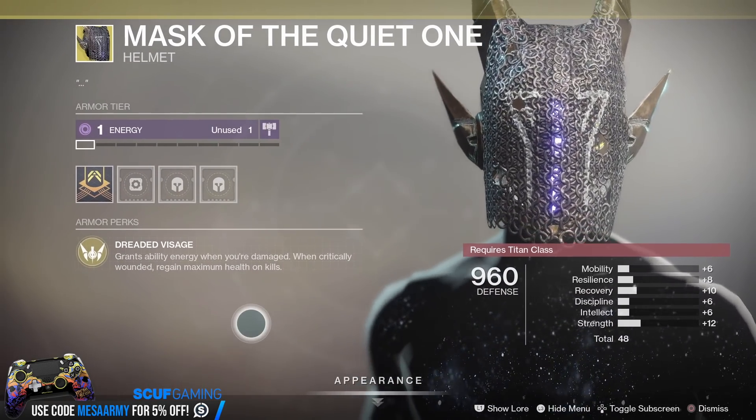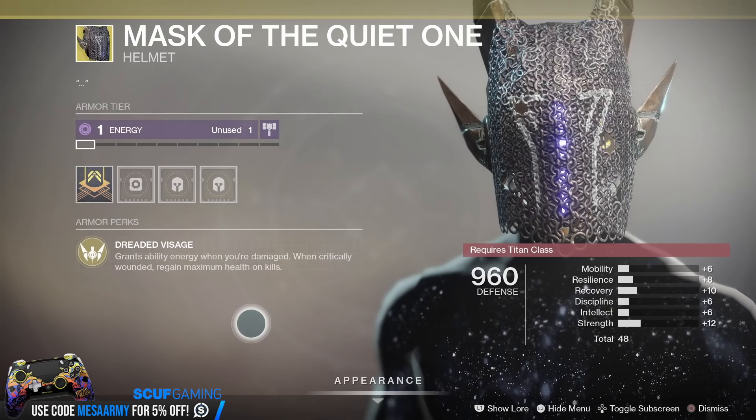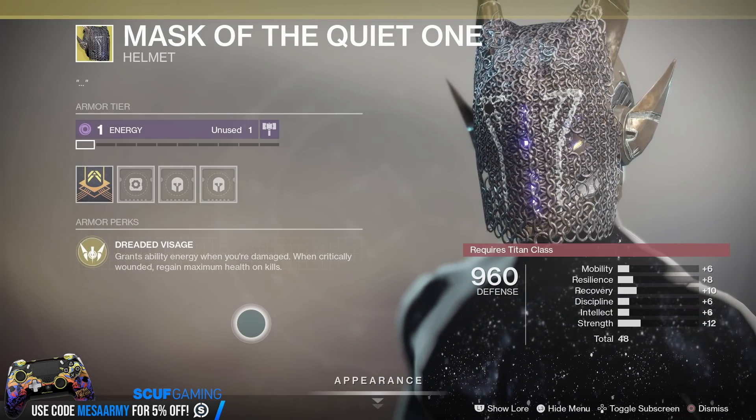Mask of the Quiet One grants Ability Energy when you're damaged, and when critically wounded, you regain maximum health on kills. Pretty weird and kind of cool looking Titan helmet, but I gotta be frank, I never use it.